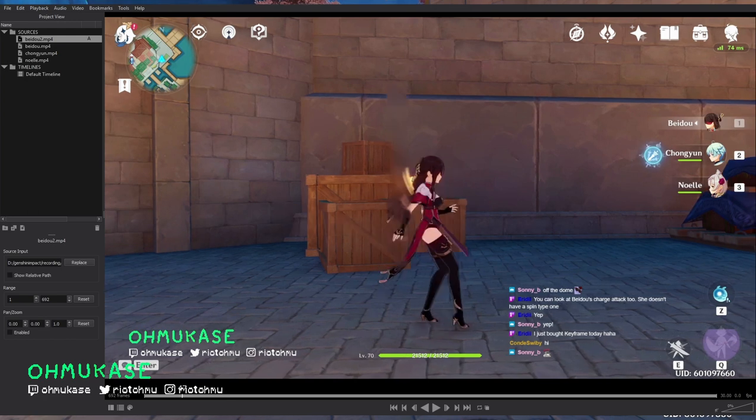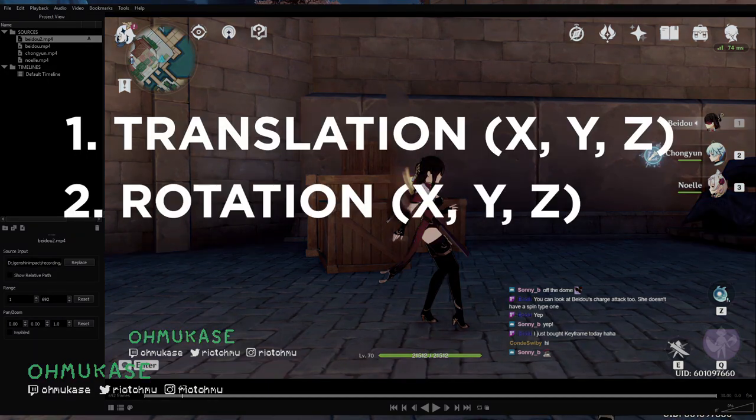Anytime a character has an action you command it to do — in Beidou's case, an attack — it triggers a new animation call. If Beidou is facing right and then the animation has her facing left, for the duration it'll blend and try to interpolate every single bone to the correct location in terms of translation, rotation, and scale for the upcoming animation.